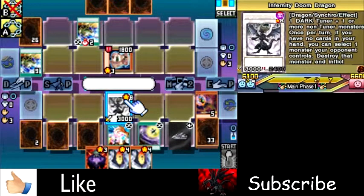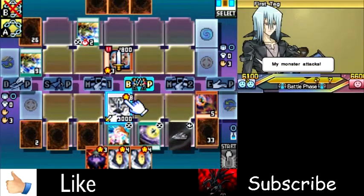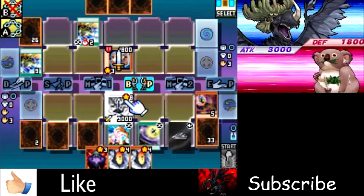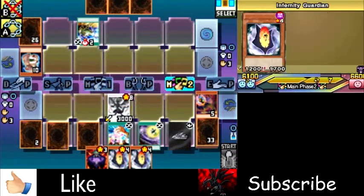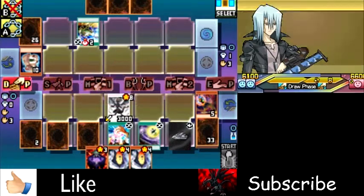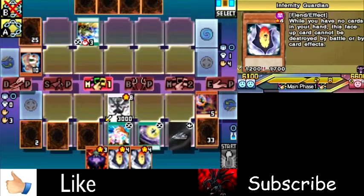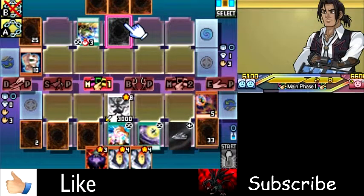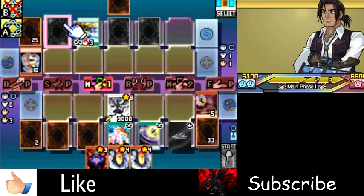So he won't be able to activate his effect, but Doom Dragon's actually a really good card in general. I'm actually surprised he hasn't played the two cards in his deck that piss me off the most. There are two different monsters — one of them is a 2,500 attack power monster with 1,200 defense. You can tribute one of your opponent's monsters to Special Summon it to your opponent's side of the field. Once per turn, whoever's controlling it can sacrifice a monster to deal 1,000 points of damage to your opponent.